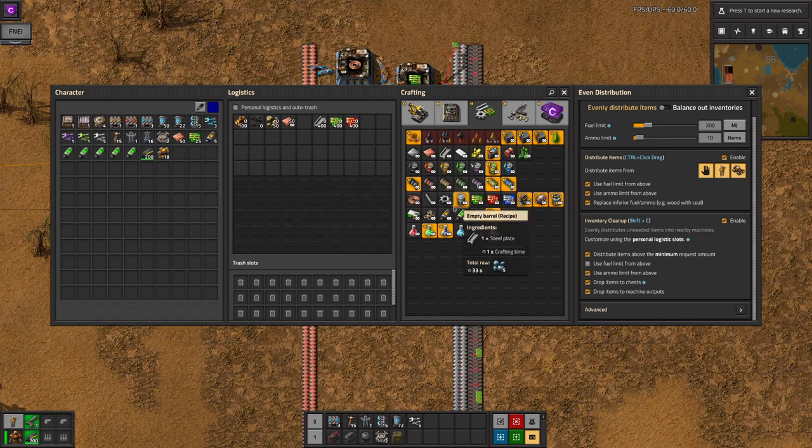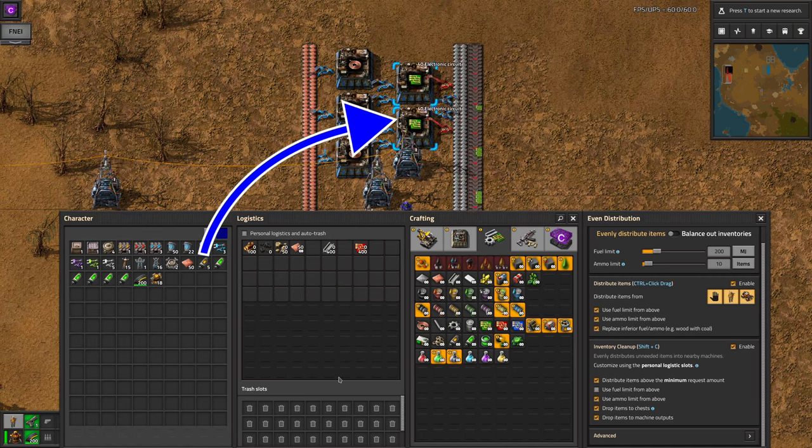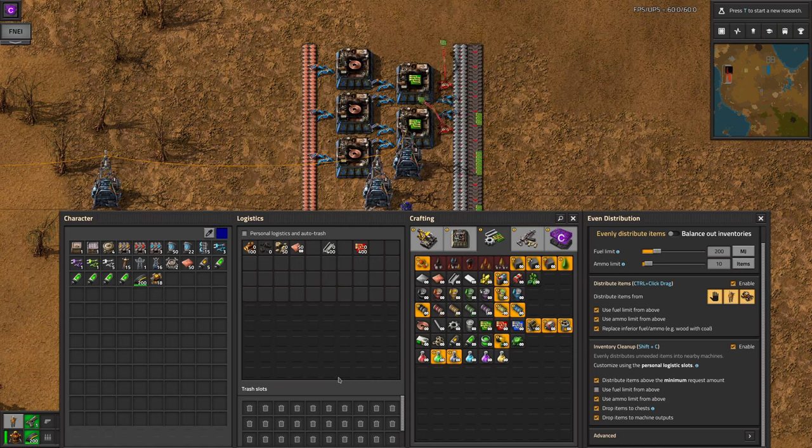This is quite nice for unloading your inventory into red logistics chests, to put them back into circulation. Similarly, machine outputs will also unload your inventory into the output slot of machines rather than just into the input, again allowing you to get rid of stuff which would normally require you to open up the machine and manually insert it into the output slot. This option is great if your machines are just unloading onto belts, because you can't inventory clean up onto belts.